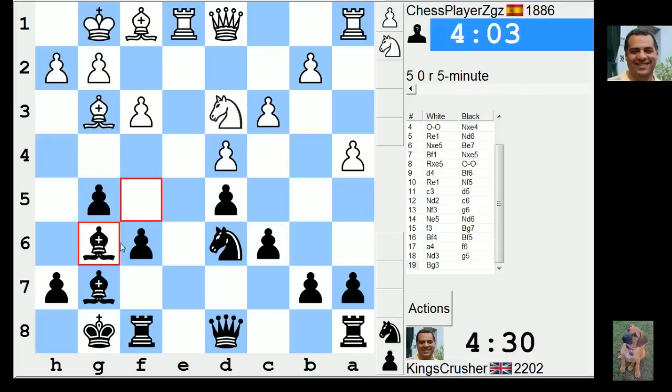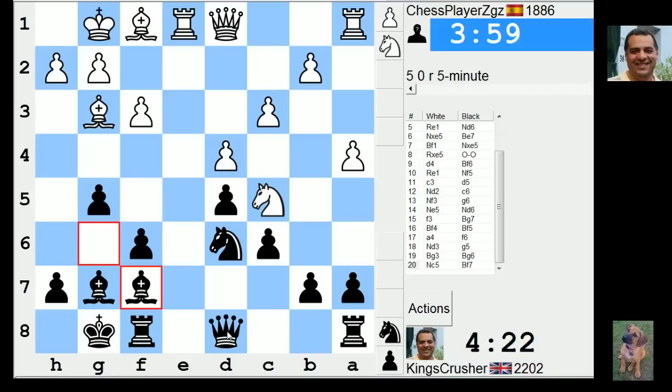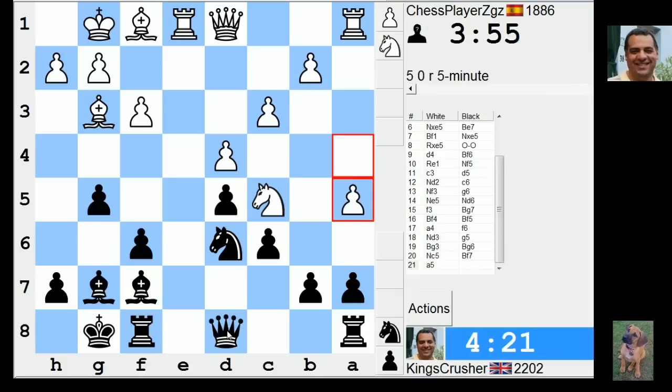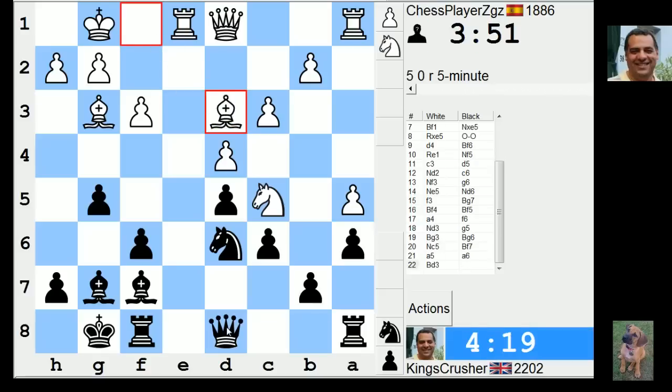Bg3 — I can go for Nf5 and carry on creating some weaknesses for myself. Oh, e6 — yes. e6 is a problem already. I can just win my light square bishop. He's not done that. He can take here and win this b7 pawn if he wants. He's not done that.